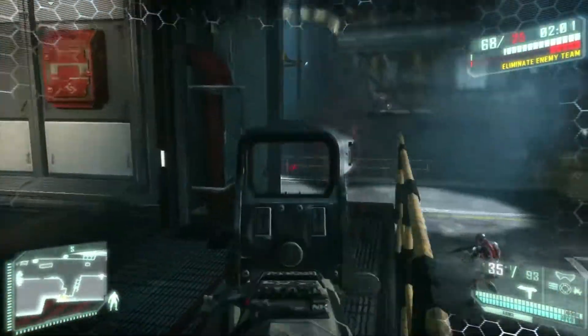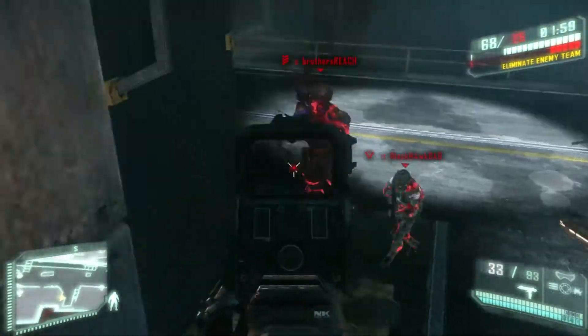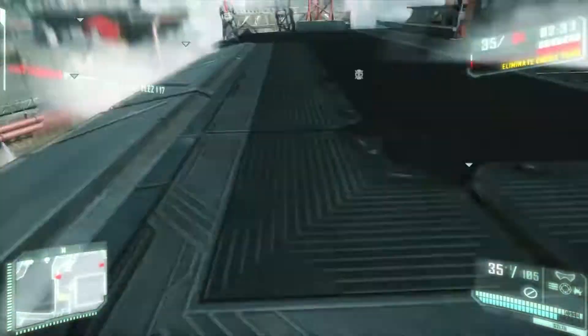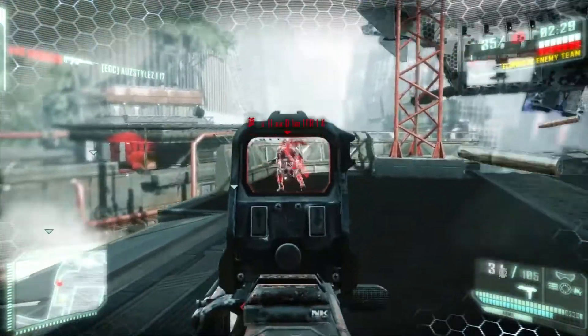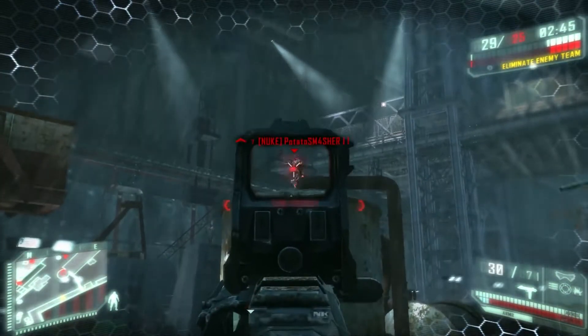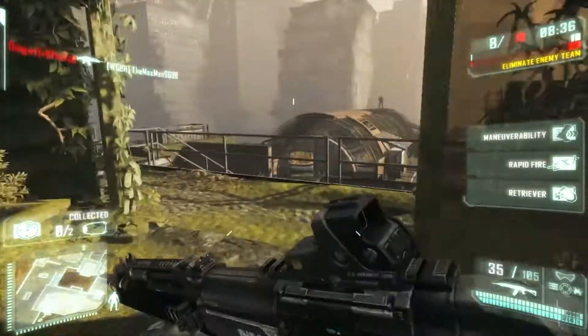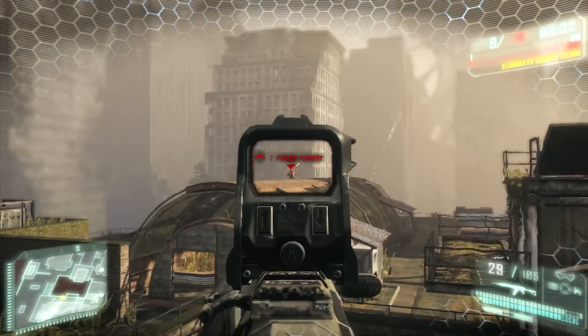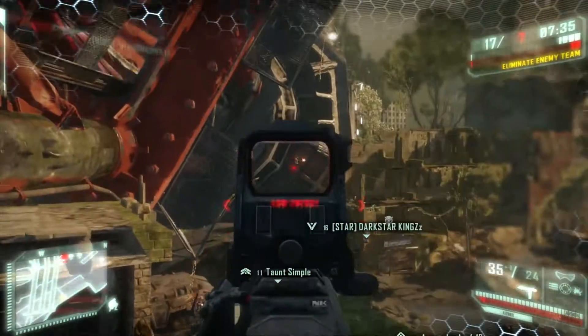Tips time. Because it's set up as an SMG, you want to keep the majority of your gunfights to mid or close range, and aim for center mass. Don't worry about going for the headshots, as this gun will knock them down very fast if you keep your shots on target. If you do find yourself in a long-range gunfight, you'll have to pulse or burst fire. You do this by repeatedly tapping the trigger. The gun's recoil will throw you off target too much if you try to take them down full auto.